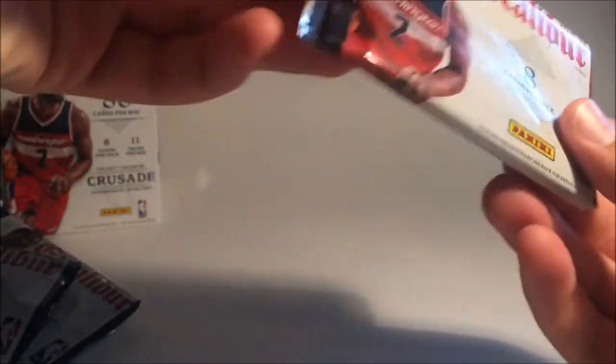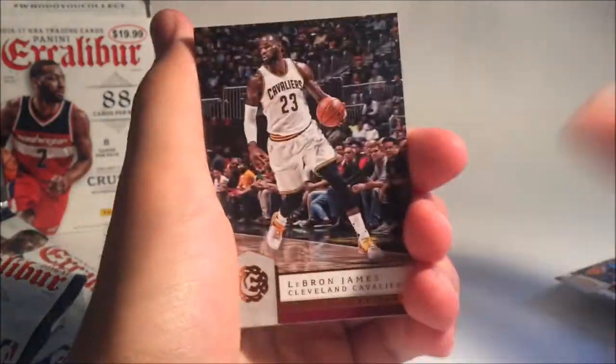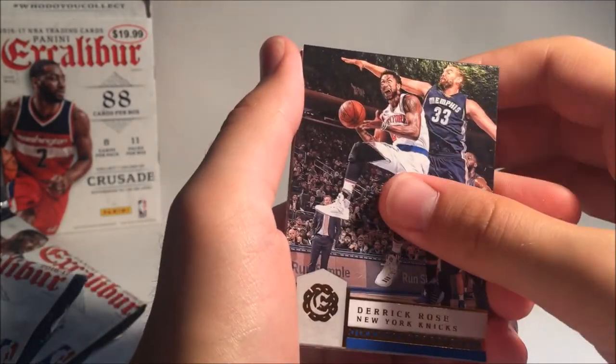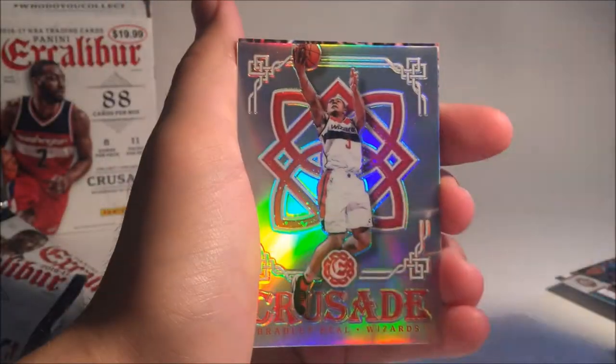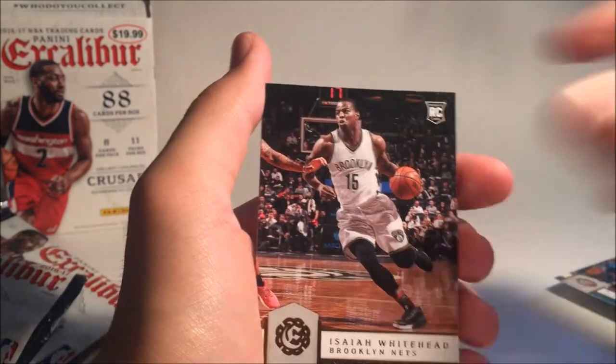Last pack, guys — let's see who we're going to get. We got LeBron James. LeBron James. Charles Oakley. Derrick Rose, who is now going to be with LeBron. Rodney Hood. Not the Crusade card. Bradley Beal — cool card. Nicholas Batum Lord card. Isaiah Whitehead. Blake Griffin. And that's the end.